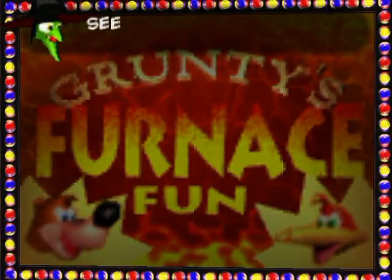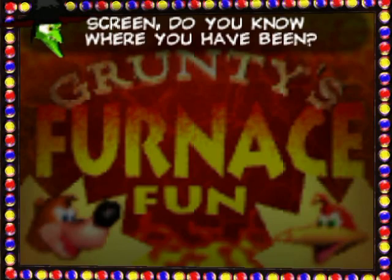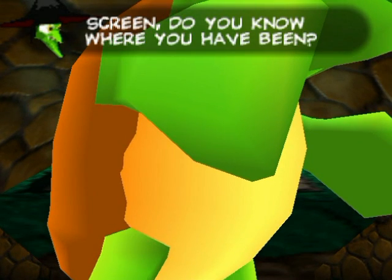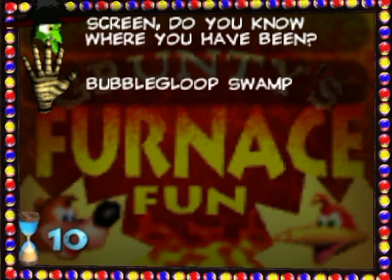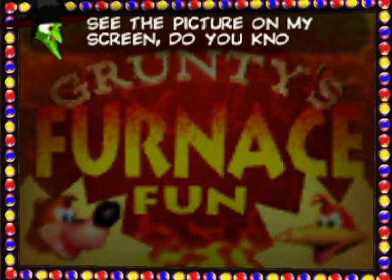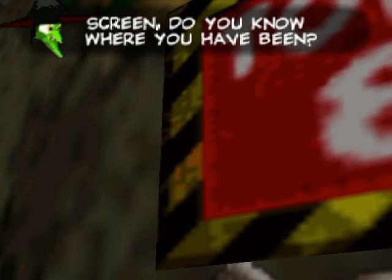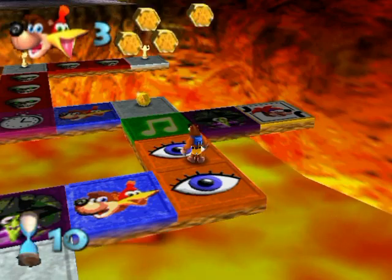Where have we been? That's Tip Top — inside the turtle in Bubble Gloop Swamp? I guess it's just Bubble Gloop Swamp. I'm just getting a little too specific there. Where have I been? That looks like one of those tollbooth signs at Rusty Bucket Bay. That looks like a number eight. Music challenge — let's listen closely.